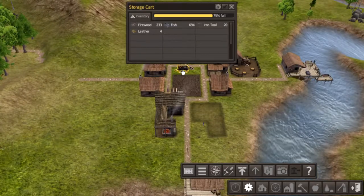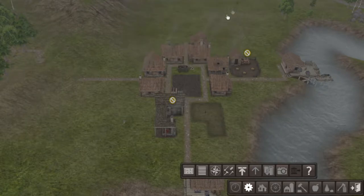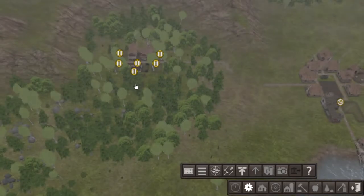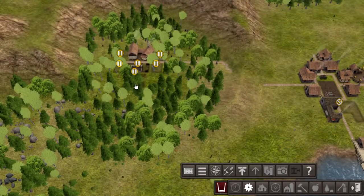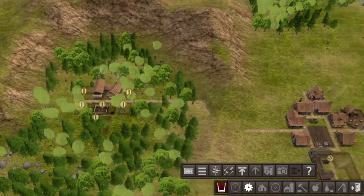We've got plenty of food — four leather, firewood, fish, tools. Good. So we've got the basics, but we need to get the healthcare back up. And then we need to get a school. And then that's pretty much all you need to know about this game. I want to get these all built up so you can see what it looks like.